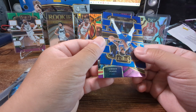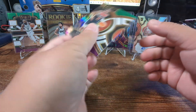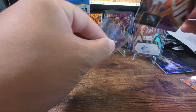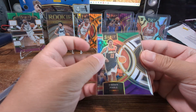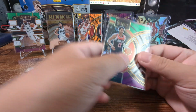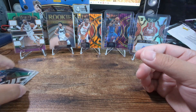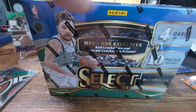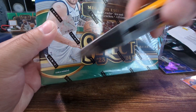Green, white and pink - Jordan Poole. This is the Premiere. Darn - green, white and pink. Got me excited there. It's all right, we got one more mega left so let's see how that goes. Hopefully it's good or better, but what could be better than pulling an auto and a numbered card from the blaster? We shall see.